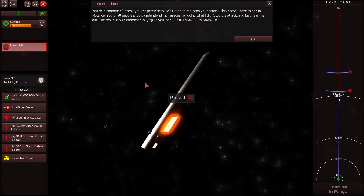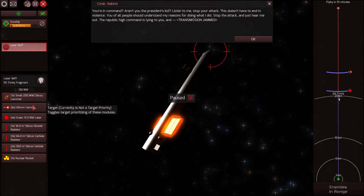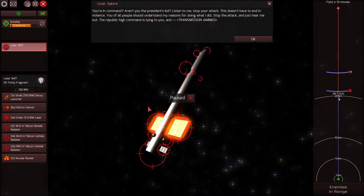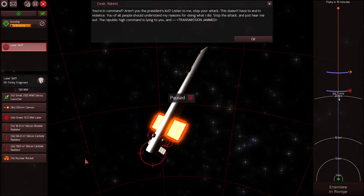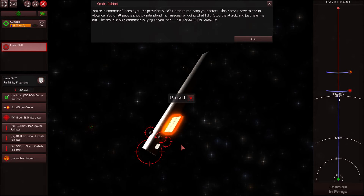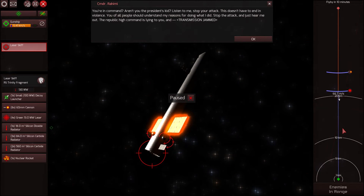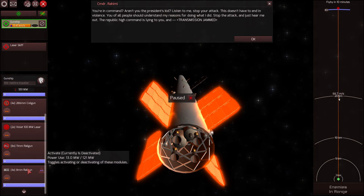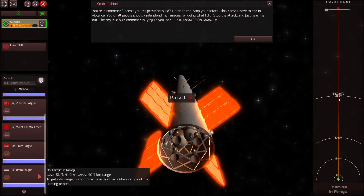In order to disable the ship without destroying it, you could target all systems, but you don't want to do that because you're more likely to just spread your firepower all over the ship and destroy the crew module. We don't want that, so we should focus on one or two systems at a time. I'm going to go for the nuclear rocket at the back and the green lasers at the rear, so my firepower won't be hitting the crew compartment. On my own ship, I'll disable the FLAC missile launchers, the coil guns, the violet lasers, and the rail guns — I think I'll just use the 8mm rail guns for now.